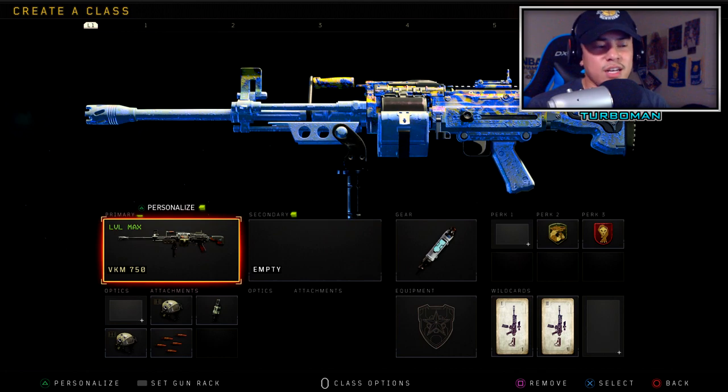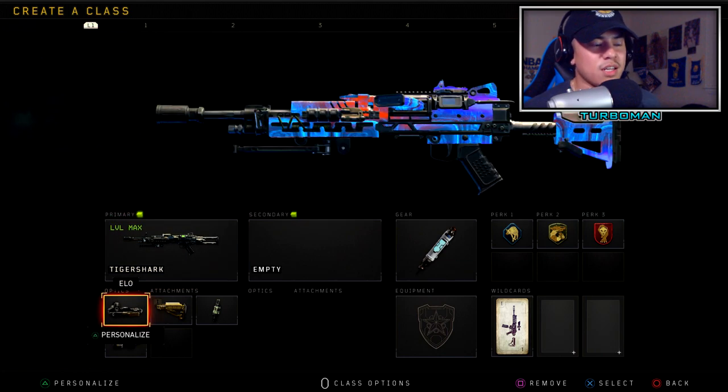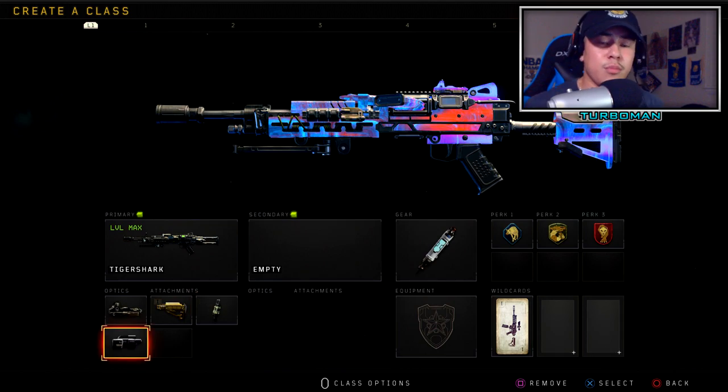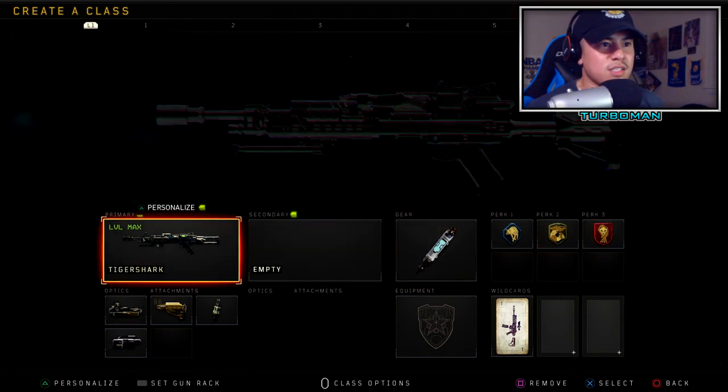Now moving on to the extra three class setups. Starting with the Tiger Shark — one of my favorite DLC weapons because it's an absolute steamroller. You can even play it like an SMG, making it a dominant weapon. I'm using the ELO Sight since I don't like the iron sights personally. Stock adds mobility since it's an LMG — you want to be as mobile as possible and strafing in gunfights gives you an advantage. Fast Mag keeps you loaded and ready. Laser Sight is really important here because hip firing in close-quarter gunfights will save your life. Then Stim Shot, Scavenger, Gung-Ho, and Dead Silence.